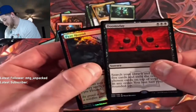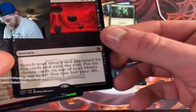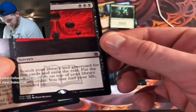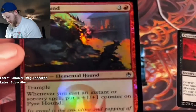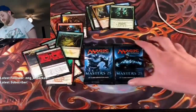Doomsday — what is this?! It's a mythic. Three black: search your library and graveyard for five cards, exile the rest, put the chosen cards on top of your library in any order — you lose half your life rounded up. Oh god. That's Doomsday. Terrifying.